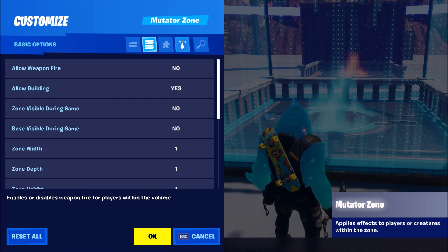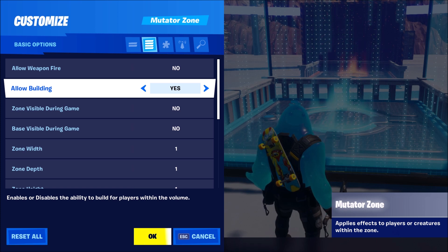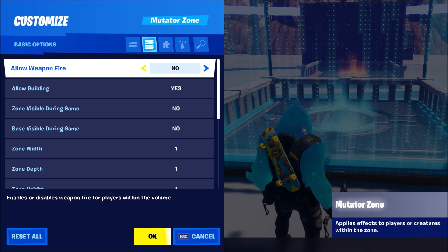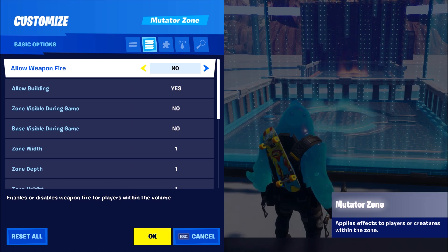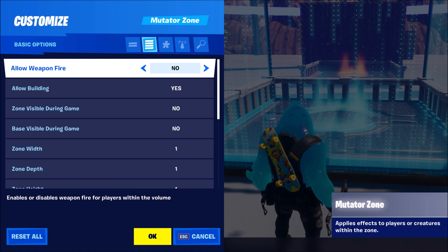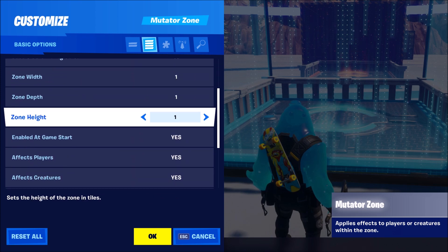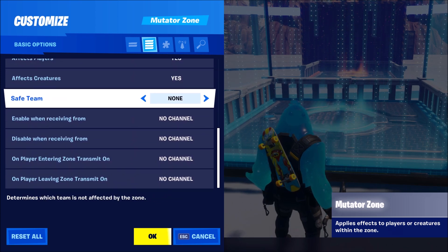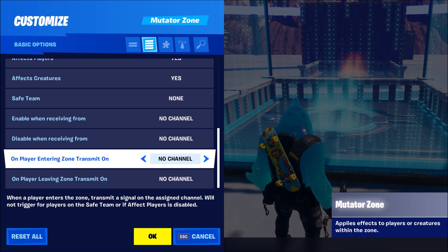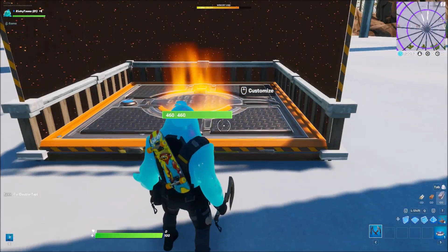The next device is not new but it's renamed and got two very important options: allow weapon fire and allow building. Before, the thing was called the weapon free zone, and you could basically do nothing in it. Now you can change it up — you can have only building, only fire, or both of them. Depending on what you want to create with this zone, you can have all kinds of cool effects. You also have a setting where if a player enters or leaves your zone, you can send a signal, which is also very cool.